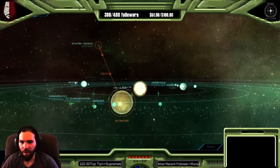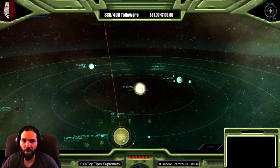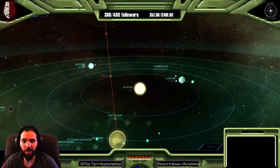This is the Crusader Giant. This is where 2.0 is located. We hang out at Port Olisar Station — that's where you spawn into 2.0.